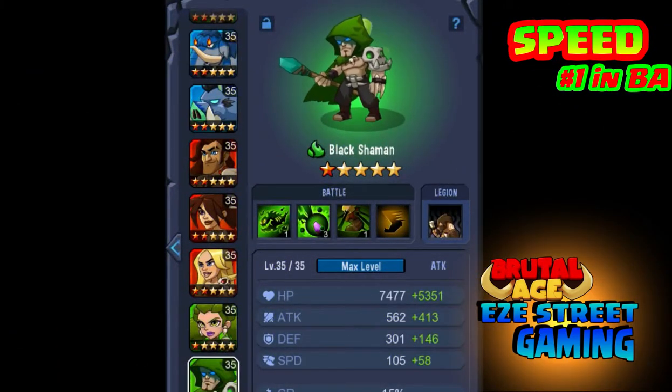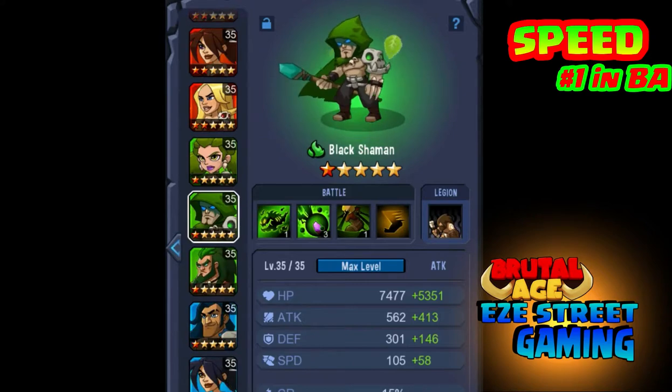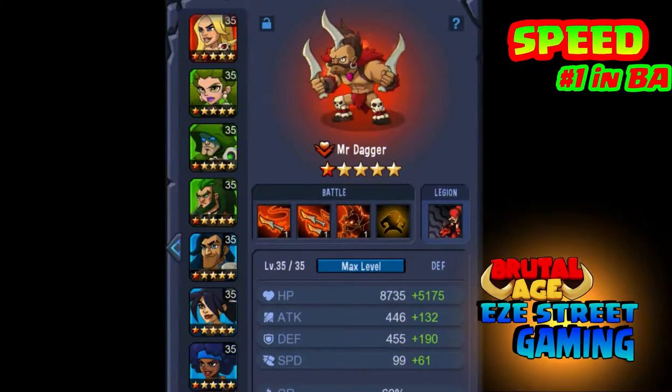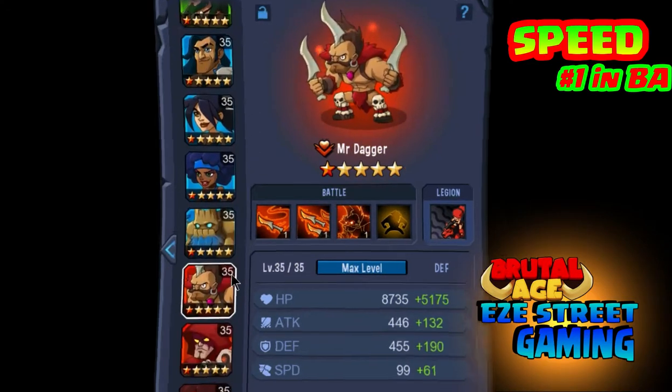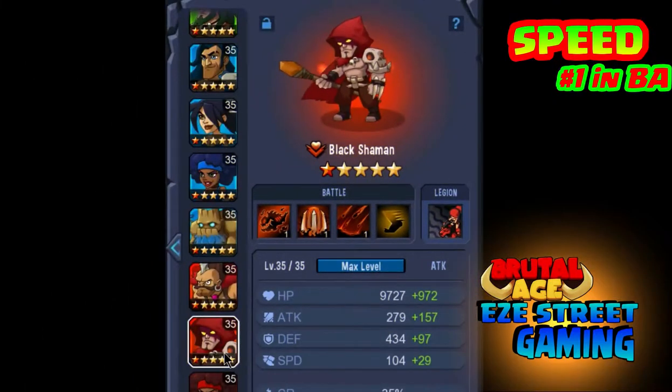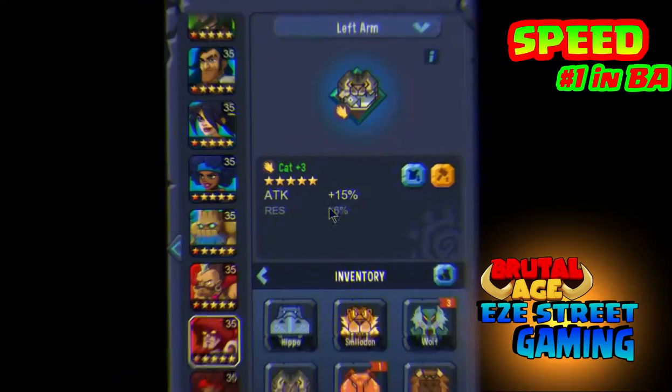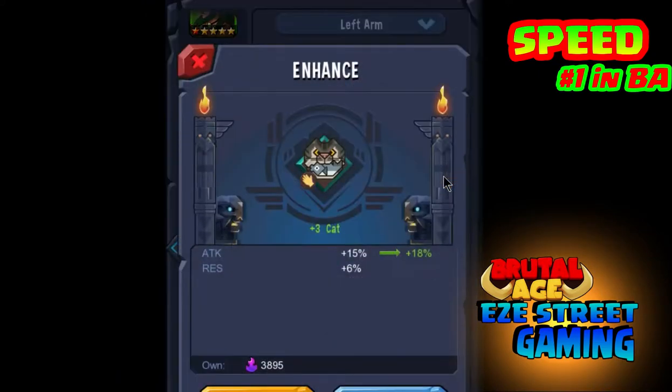If you look in the middle under where it says 'Battle' in this picture, that's all of their abilities and all the different attacks. If you click on each one of their attacks, several of the heroes will say right in there that it does better with hit points, it does better with defense, or it does better with speed. So when it says it does better with speed, you want to use the Cat War Pattern.